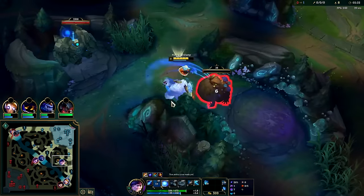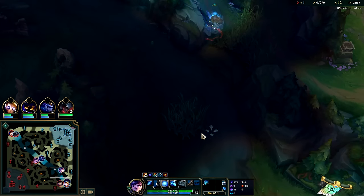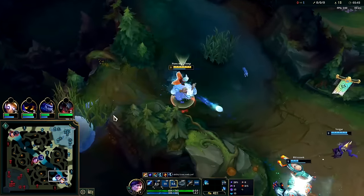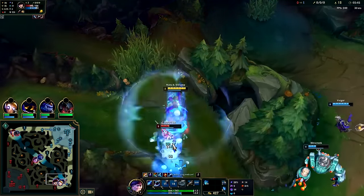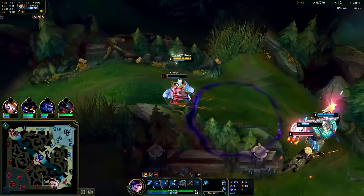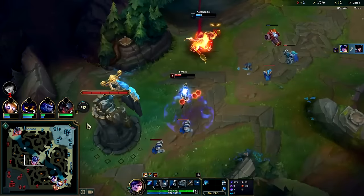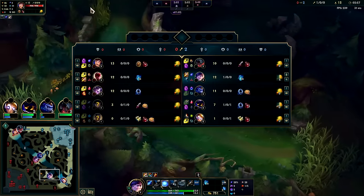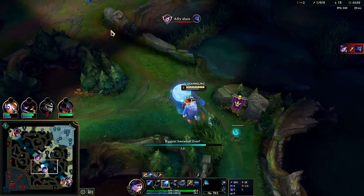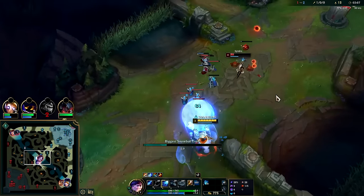We'll head bot side, ghost early — you don't need all 15 seconds of it. Hit the river for Water Walking and W around. I don't want to ping my teammates to go in too early. We got the snare, auto, Q — that's perfect, she's got nowhere to go. Ghost is so broken. We can still run her down. Movement speed bonuses are huge for Nunu bot lane ganks, which are 20% easier to pull off since they added thick walls top and mid.